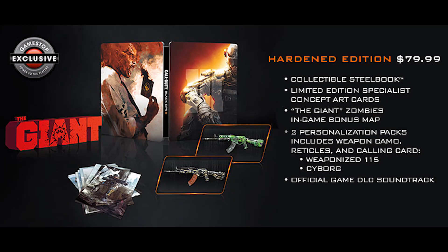Starting off with the Hardened edition, this one is only available for the PlayStation 4 and Xbox One. You get a limited edition specialist concept art card, you get the Giant bonus map which is the zombies map from either World at War or Black Ops 1. You get the collectible steelbook, the official Black Ops 3 soundtrack, and some in-game bonus content — the Weaponized 115 pack and the Cyborg fan favourite weapon skins. All that for $79, which is pretty good value.